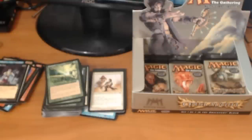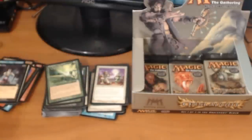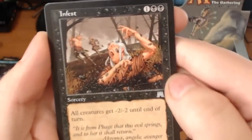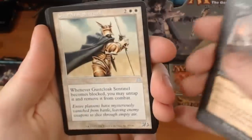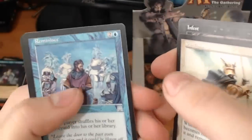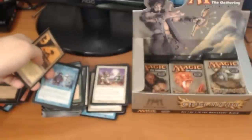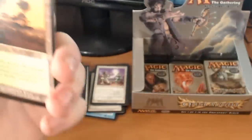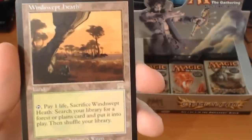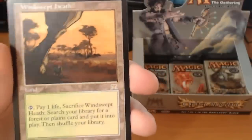I also plan on getting some StarCraft videos up, probably today — some replays, I have a bunch saved up. We have an Infest — love that art — a Gustcloak Sentinel, a Reminisce. And a rare — there we go, another fetchy — a Windswept Heath! It's about a $46 fetch land. Tap and pay 1 life, sacrifice Windswept Heath, search your library for a Forest or Plains card and put that card into play, then shuffle your library. It's about $10 a pack if you think about it that way.